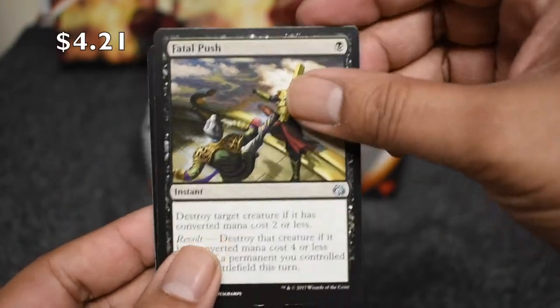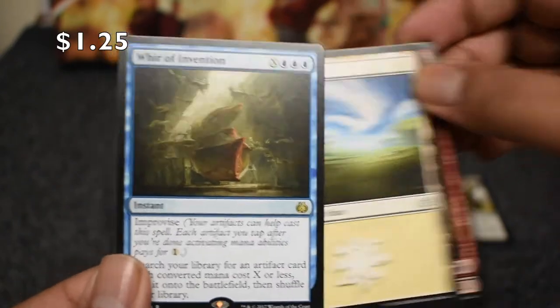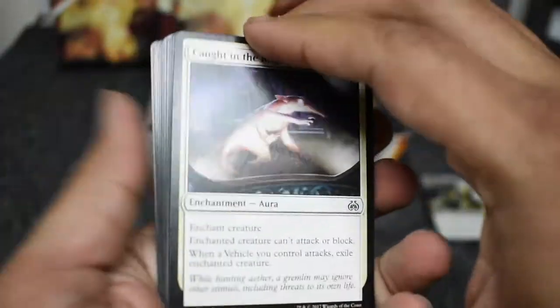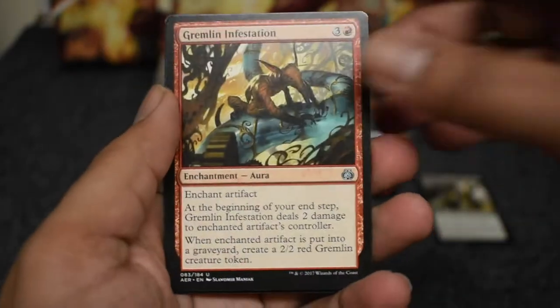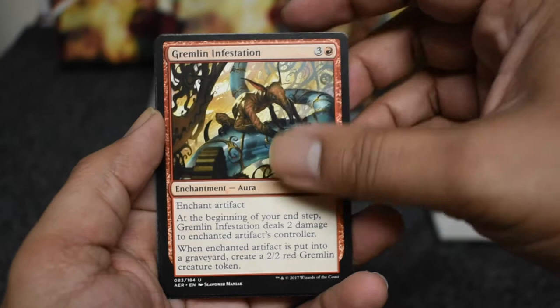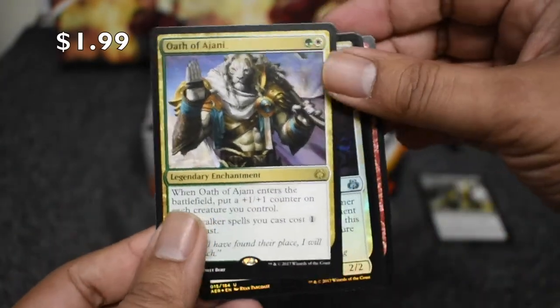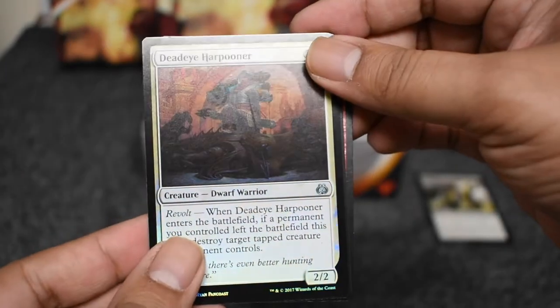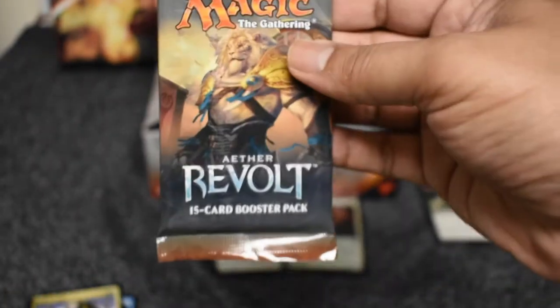Fatal Push — awesome to see. A dollar rare. Maybe I'll open another box or two after opening weekend, depending on how the tournaments are going. Some cards jump up in price. Hungry Flames, here's an Oath — an uncommon. Dead Eye Harpooner, an uncommon foil. These foils are coming fast, so maybe we'll get a bunch like we did in our third box.